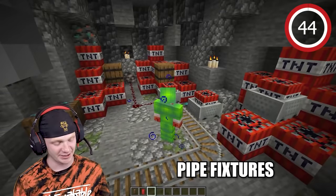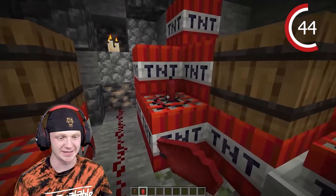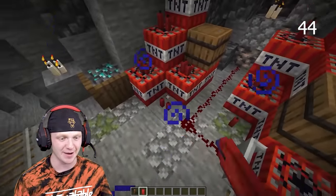We have this little mine with a ton of TNT. You can take red candles and throw them on the TNT — for some reason it just looks so cool. They're like little sticks of dynamite.